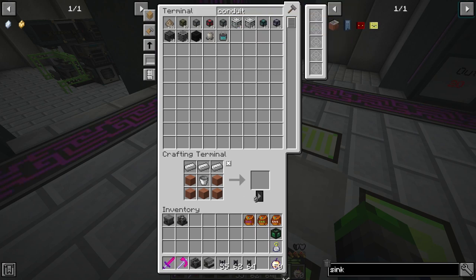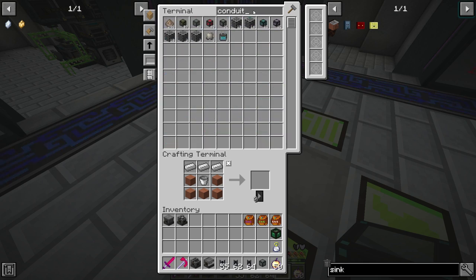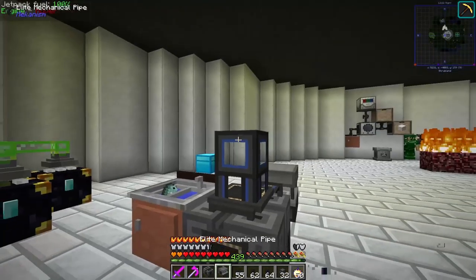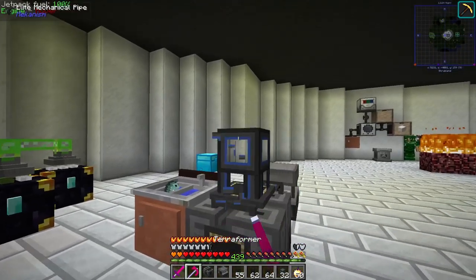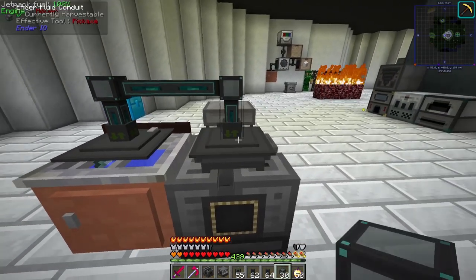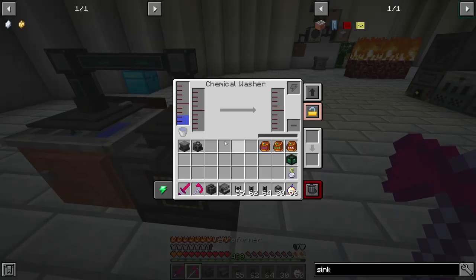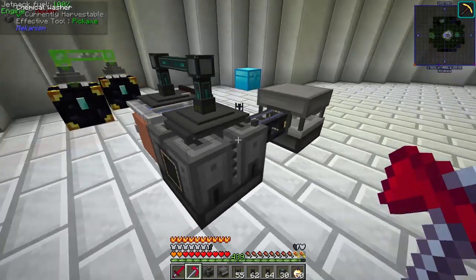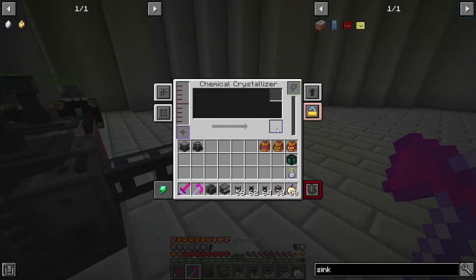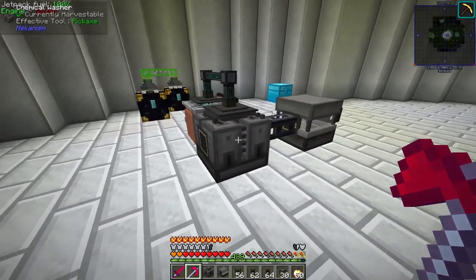Let's get some fluid conduits going — Ender Conduits. We have a stack so let's grab all of them. Does this allow me to put water in with this? It does connect! Let's set this to extract. We should have water in here — yes we do. It might actually be a gas, which doesn't make much sense, but we're just going to go with it.